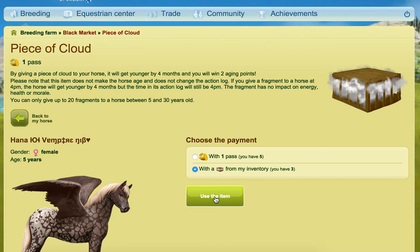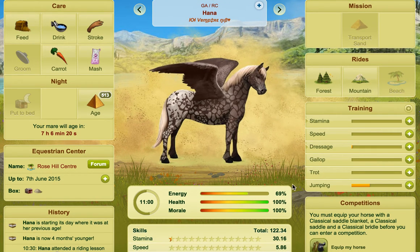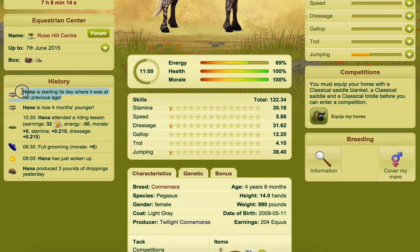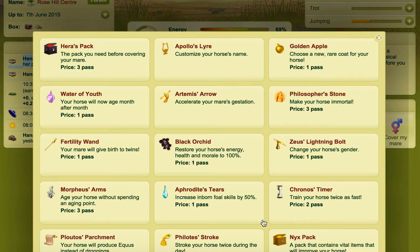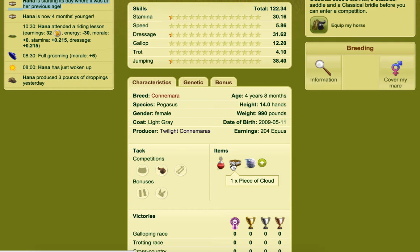Looking at her after applying it, you can see it's still 11 o'clock and she still has 69% energy. It says Hannah is starting the day where it was at a previous age. She is now four months younger — four years and eight months old. The Peace of Cloud option has disappeared because she's gone under five again, and you can see if I hover over, it shows how many Peace of Cloud she's been given.